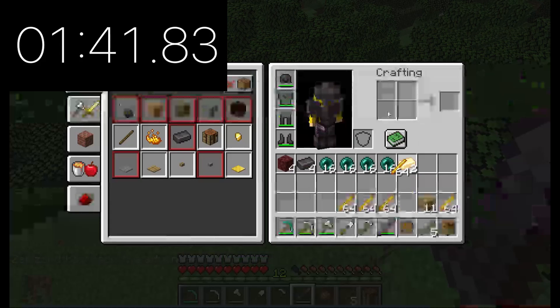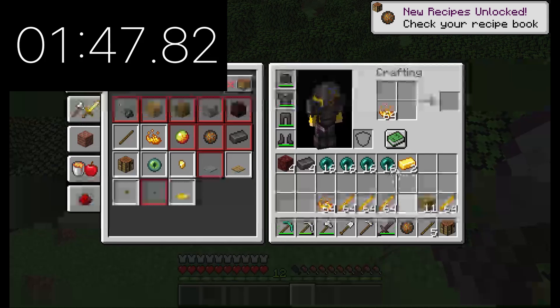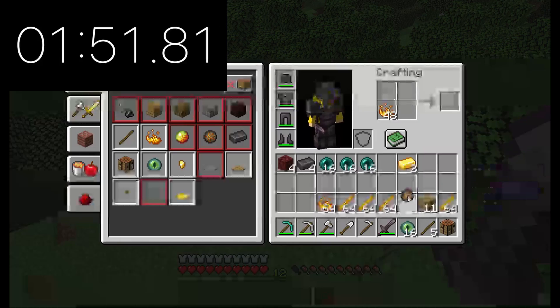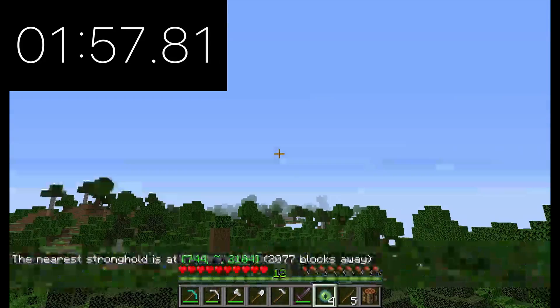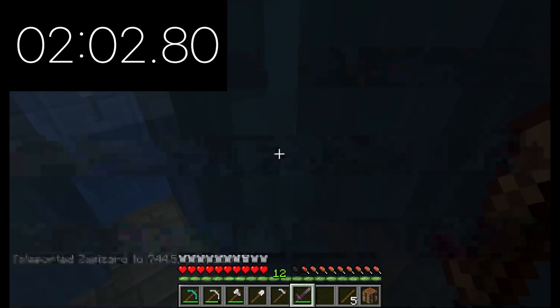All right, so now we just need to perform some triangulation — let me grab the glazed powder. We've got the glazed powder, now we just gotta put the ender eye in. Now we just gotta do the epic strat of triangulation, and throw a couple more pearls — now we're at the stronghold, I think, guys!